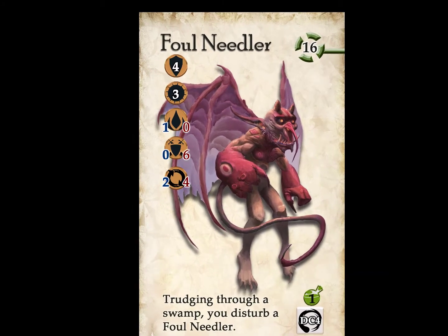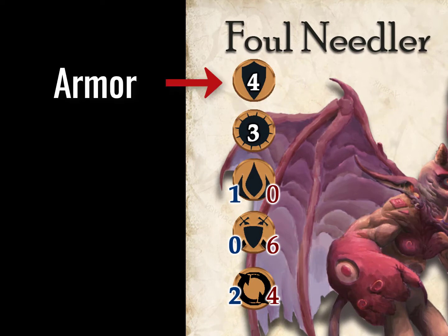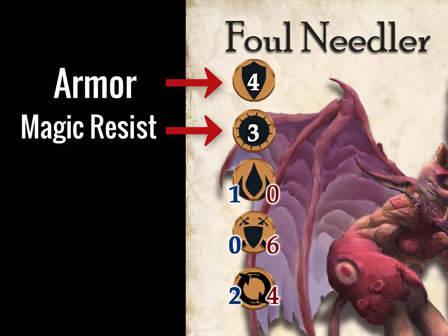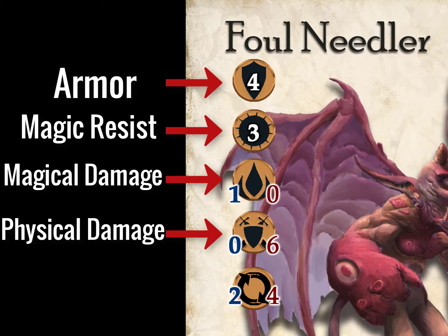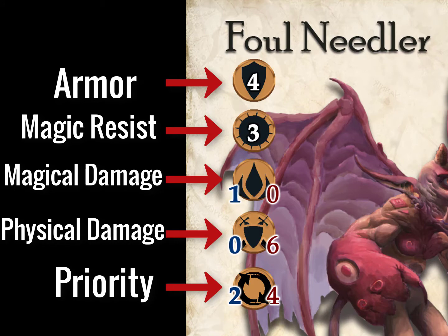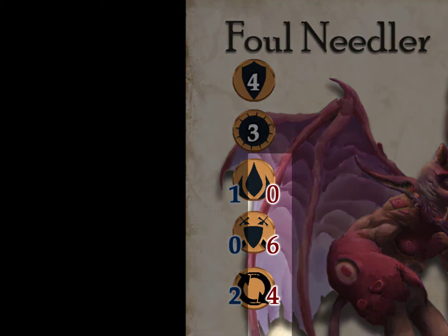Monsters have similar gold icons to the characters. The top two icons with white numbers indicate the monster's armor and magical resistance. Next is magical damage and physical damage that the monster does when attacking. Last is priority, which indicates which party member the monster will be attacking. The blue numbers to the left of the icons indicate regular fighting.